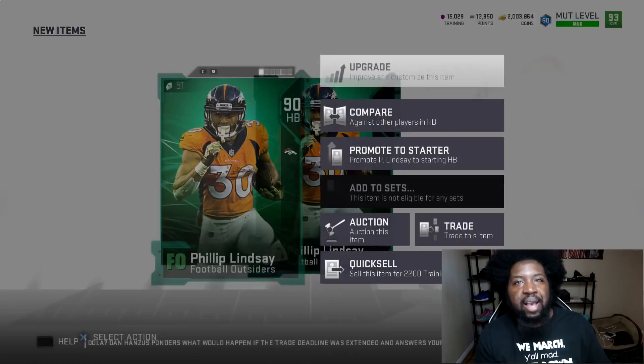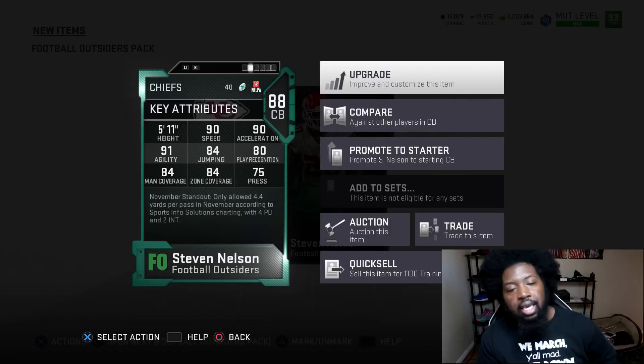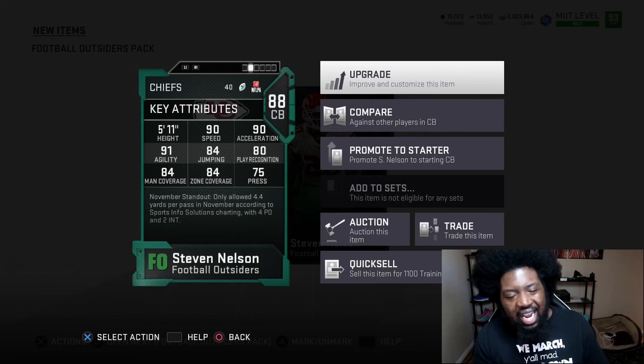Wait, did they switch my packs again? Is there a fantasy pack? All right — 88 Stevie Nelson. This was supposed to be Bears middle linebacker Roquan Smith, but EA gave him a card already. He had a really good month of November, but nobody wants Stevie Nelson — 90 speed cornerback, he's unusable. That's a bad pull. So we got three packs pulled, two good ones, one bad one. We are not getting a new flash at all.